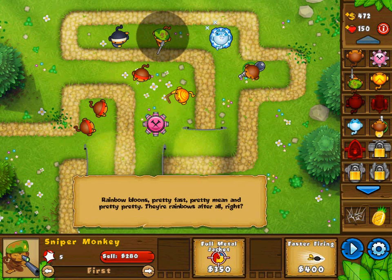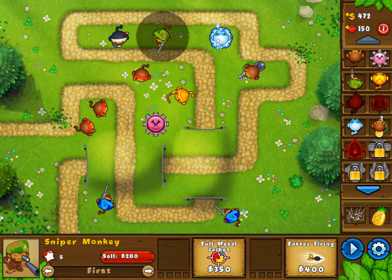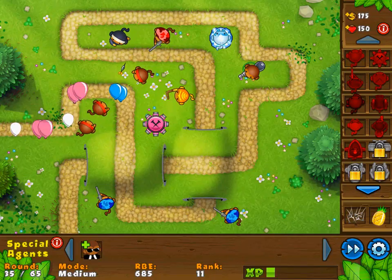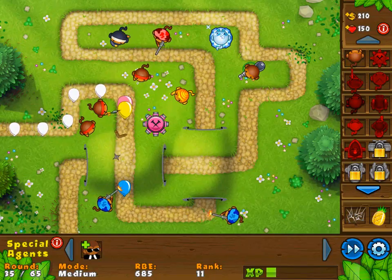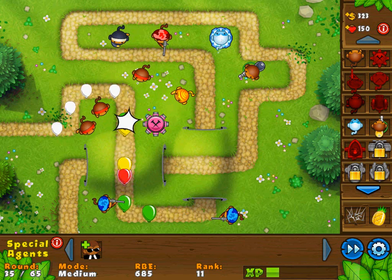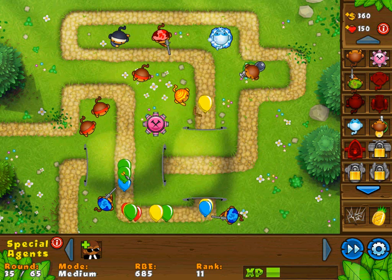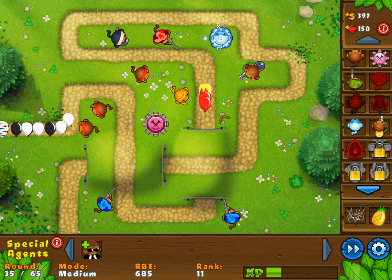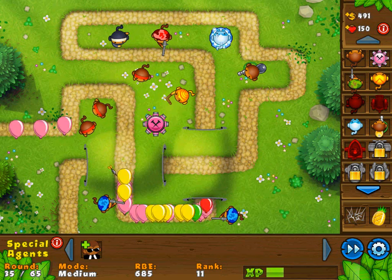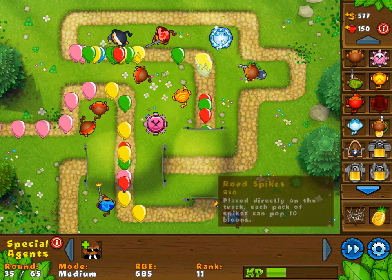Rainbow balloons — pretty fast, pretty mean, and pretty pretty. They're rainbows after all. What is with all these different balloon types? Bring it on — fire all the balloons at me, why the heck not. At least I'm getting through these rounds a little bit quicker now. Got all these white balloons too. We're fine right now, don't worry, we will survive. There's the rainbow balloons — I see them. Things are getting a little bit sour now. Get the pineapple please! Destroy something — please and thank you.